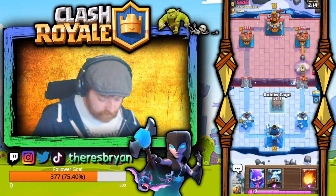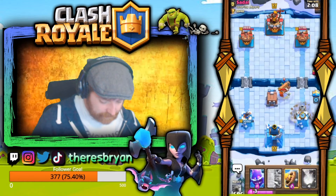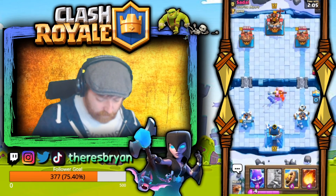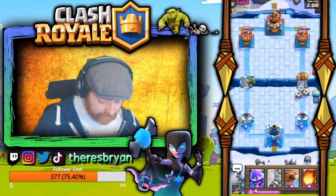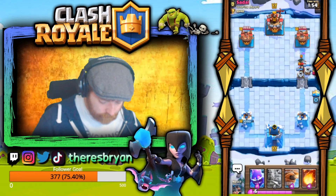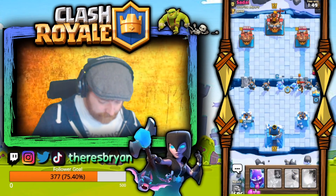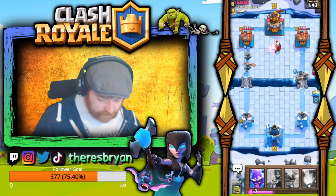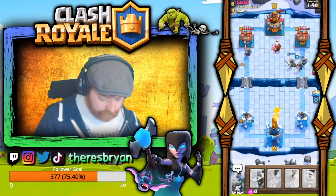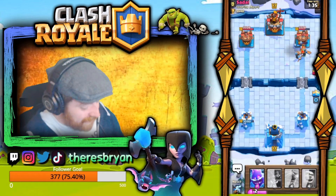Getting the Goblin Cage over there. Zappies over here — that's not too bad, we'll take that. Getting a barrel down to tank, then E-Spirit as well, so it's Royal Recruits time. Getting the Bandit down — we've got Fireball for this if we can make it. No hits off and a couple of Royal Recruit shots just to make sure that damage goes down even further.